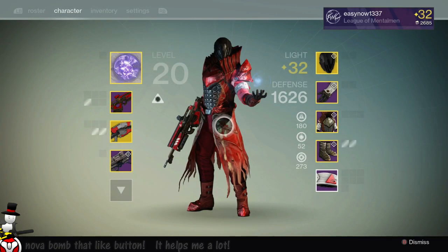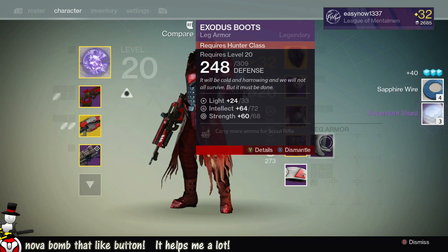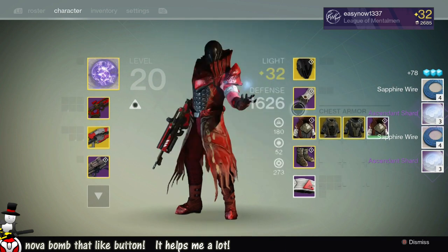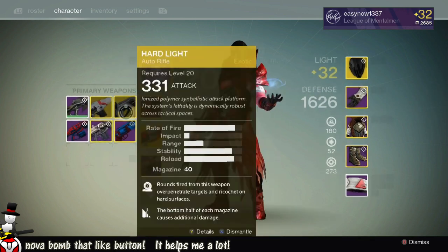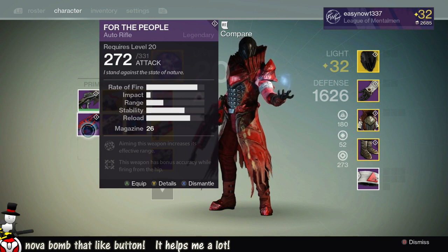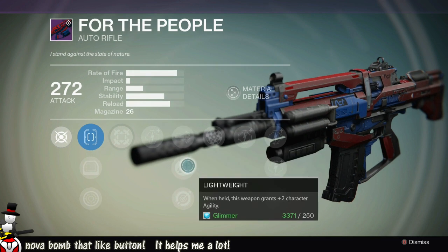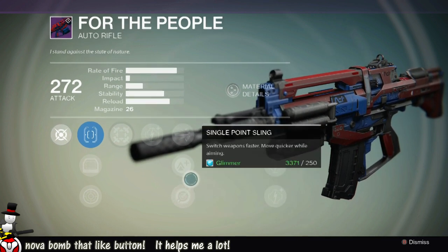I don't really use shotguns that much, but let's have a look at what we have. First we'll look at the boots - we don't need these for the hunters, so that's going to give me some sapphire wire which I'm desperately in need of, and six more shards, because this game loves giving me shards. Now let's have a look at For the People: aiming this weapon increases its effective range; the weapon has bonus accuracy while firing from the hip.